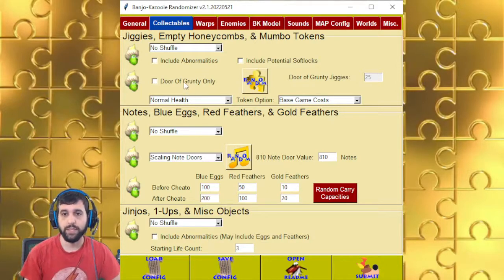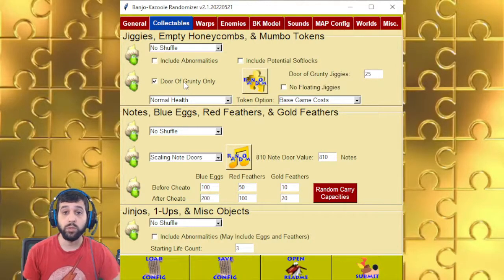Door of Grunty only — if you click on it, all the worlds will automatically be open and you can set how many Jiggies you need for the final Grunty door, up to 99. The reason it's 99 is because you need one Jiggy to get the double health, and I don't want to prevent someone from doing that in case the final battle is too hard. No Floating Jiggies will make it so that all the Jiggies that are out in the open, not from a spawn event, will be disappeared, forcing you to use the little minigames. It's kind of like a racing category, but if you just don't want any freebies, you can do that one instead.